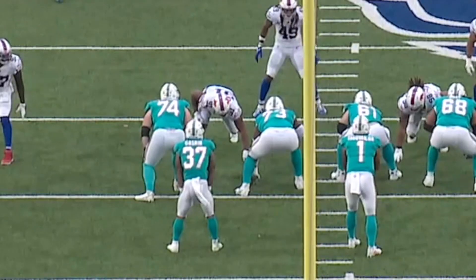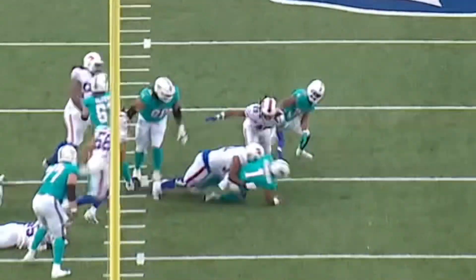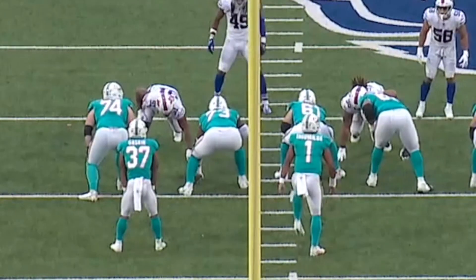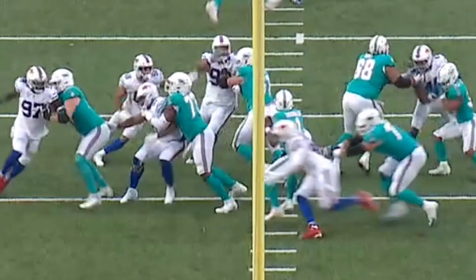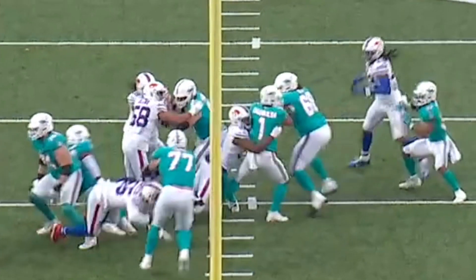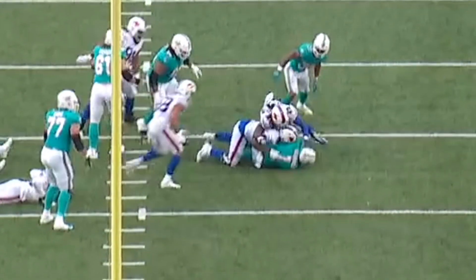The Bills weren't afraid to blitz Tua, and you can see Oliver reap the benefits of that strategy in this game. The Bills send a blitz up the middle and the quarterback ends up stepping up into the pocket. Ed Oliver doesn't just rush by — what he does is rip and then spin back inside right at the same level as Tua to bring him down on the play. Overall it was a good game from Oliver, and that's why he received the game ball.